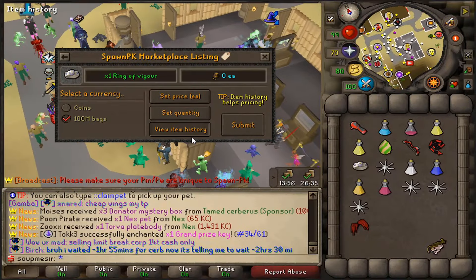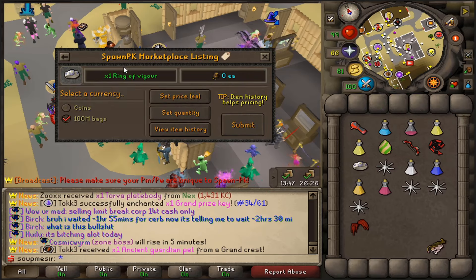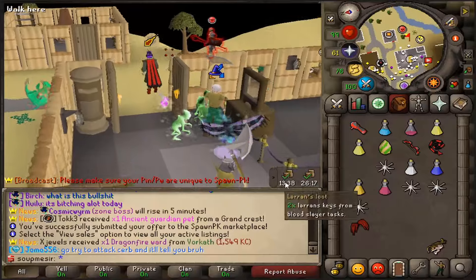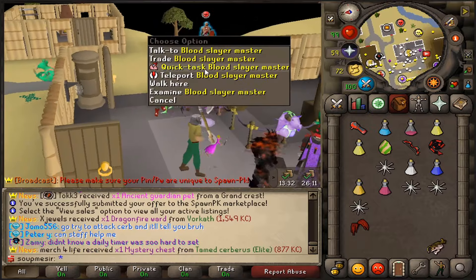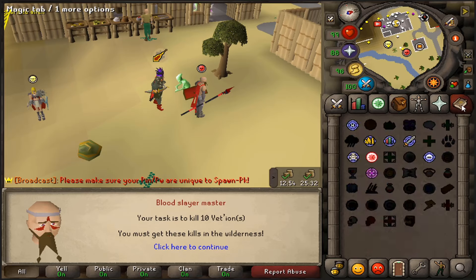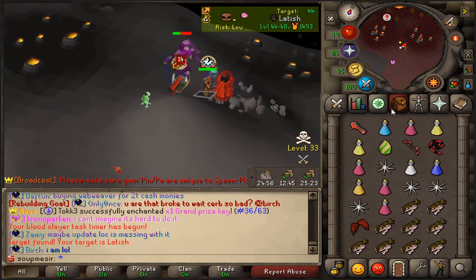Guys, we just made bank with 1 Ring of Vigor — 65 Bill. Now let's see if we can get a back-to-back Slayer task. Good luck. 11 Blood Hydras — oof. I really don't want that one. We're going to go ahead and cancel that. I would do it, but I feel like I'm going to wait to do Blood Hydras. They are another good one because they drop the actual Lance and stuff. Just trying to do the more simpler, quicker ones for now.